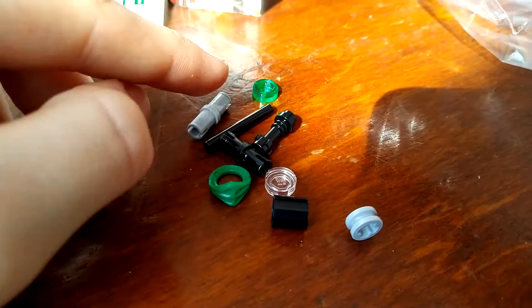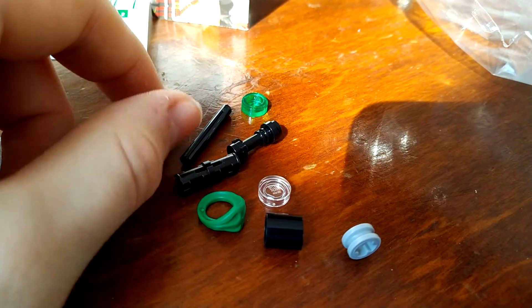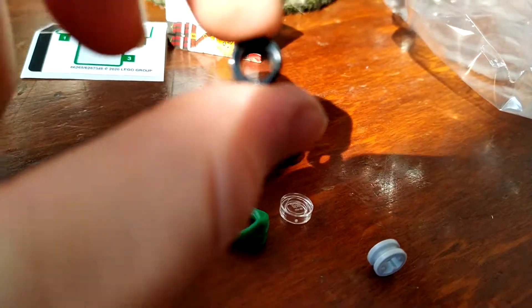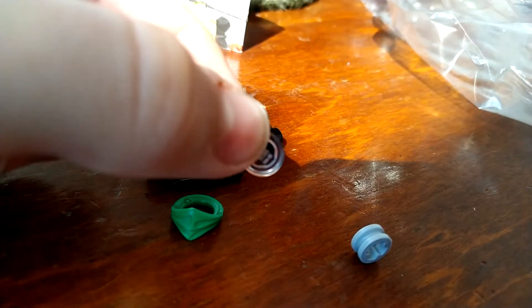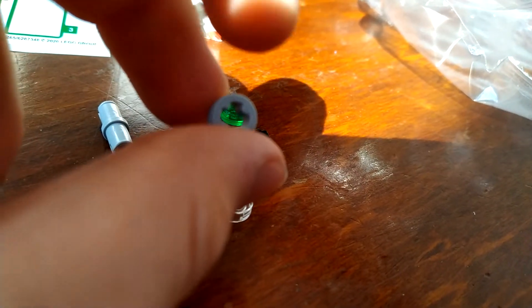Here are the extra pieces. There's a Technic pin, a lightsaber handle, another Technic pin, a black lightsaber rod — whatever. Here's a Technic piece, another one, but this one has a hole through it and it's a lot thinner — you can just put it onto here if you want. And there's this clear one-by-one round piece. And there's this sticker piece with a plus thing in the middle.